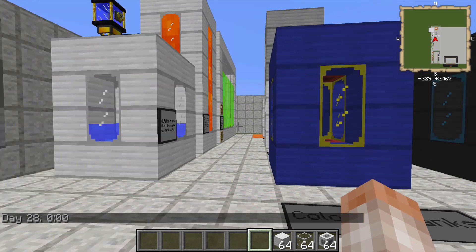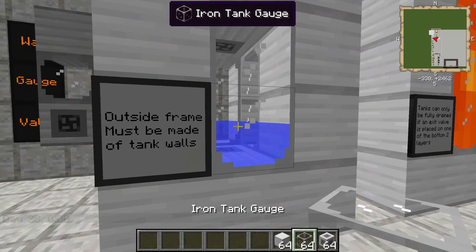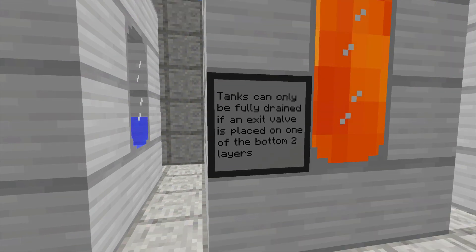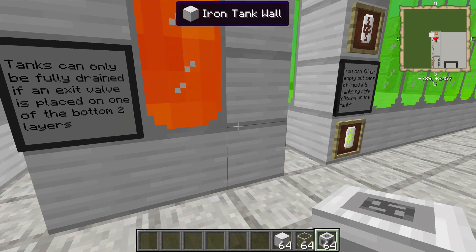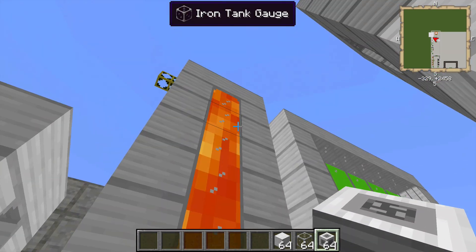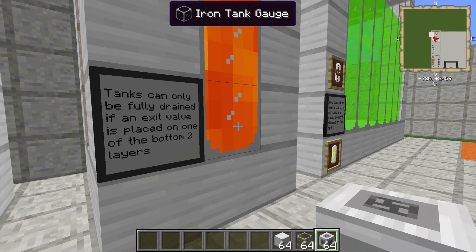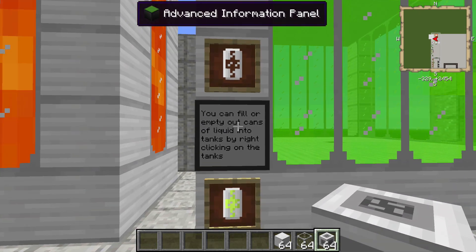A few other neat things to note about these blocks: they are fairly straightforward. The outside frame must be made of all tank walls, so you can't make the whole thing glass. Tanks can only be fully drained if an exit valve is placed on one of the bottom two layers. So I would have to place a valve on one of these two layers in order to properly drain this entire tank. If I place a valve on top and try to drain fluid, I would never be able to drain the full amount. That basically jives with real life — no big deal.